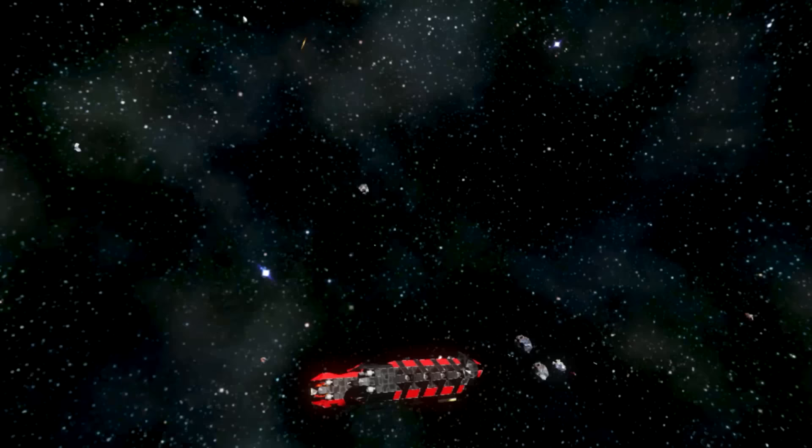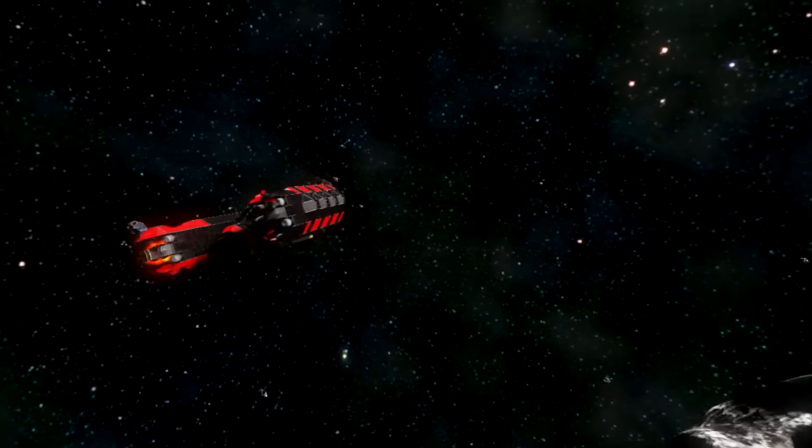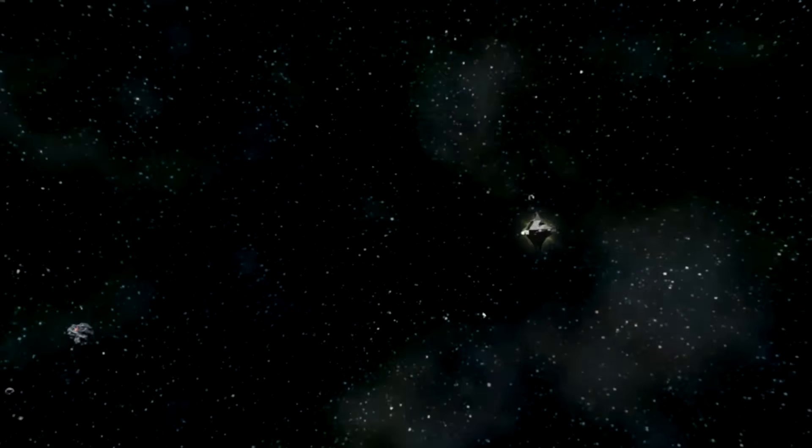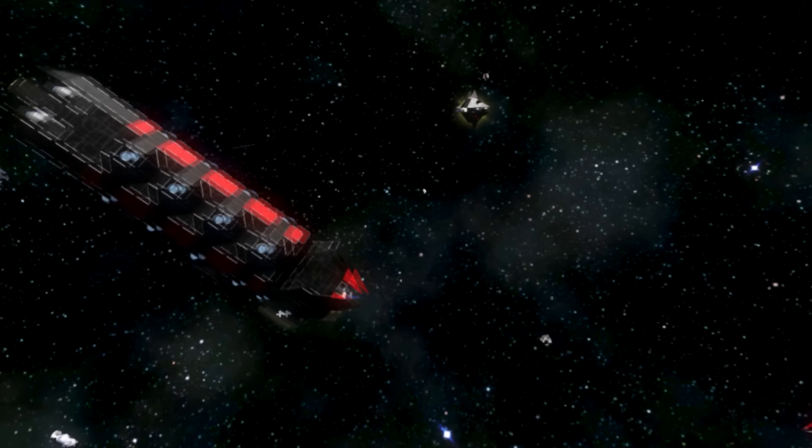This is update 100 and they included two new things: pirate bases and attack drones. You can see this drone is just being an asshole right now, and if I copy my ship in, he'll actually go for the ship. Maybe I can get closer to him?